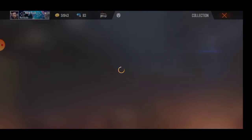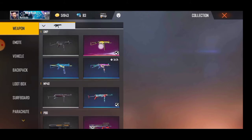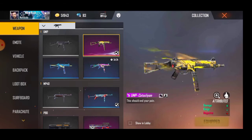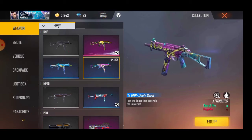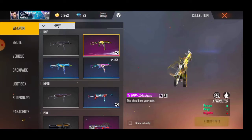Here we are going to discuss the UMP. The original UMP is a legendary UMP. This is the Cataclysm. This is the last UMP — a Lively Beast. Double Retro Fire: Double Fire Power, Double Damage, and Single Range.